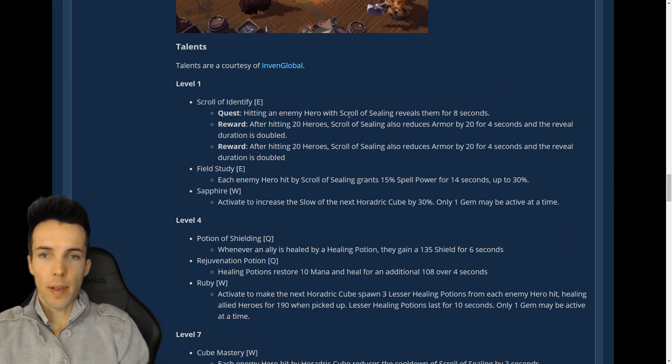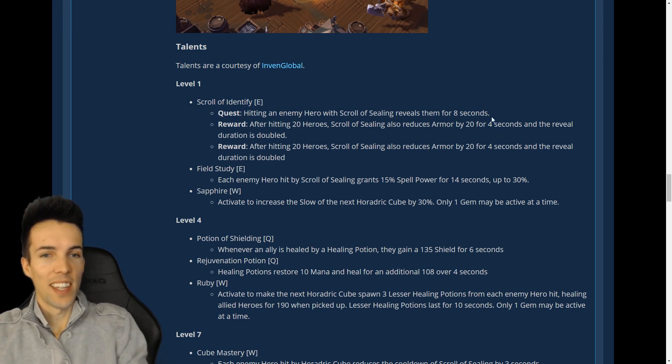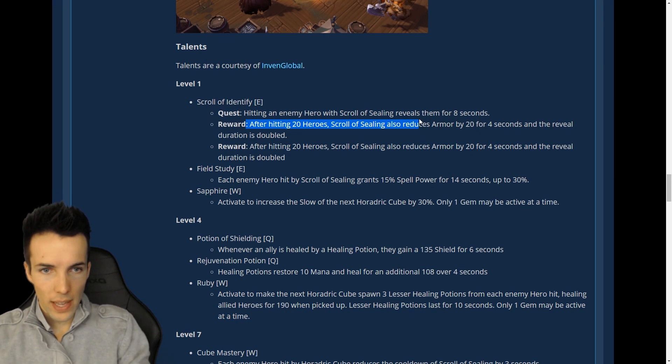Scroll of Identify: hitting an enemy hero with Scroll Sealing reveals them for eight seconds — that's the quest. The initial effect is you get an eight-second reveal; the quest is hitting an enemy hero. The reward: after you hit 20, you armor-debuff them and it becomes a 16-second reveal.